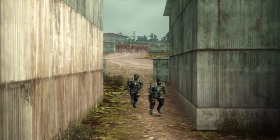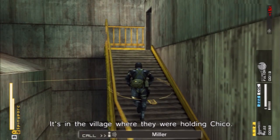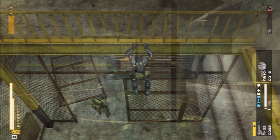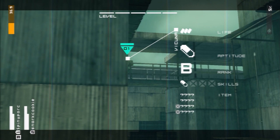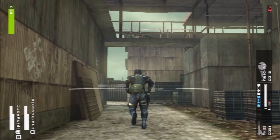I think I made up the name Max Stingray because I haven't seen any of my soldiers. I just made Max Stingray up. Go back to the prison camp — it's in the village where they were holding Chico. If you put him to sleep already and then do the mine, will it still pick him up? Yes, it will. Right under here, I will place a Fulton mine.